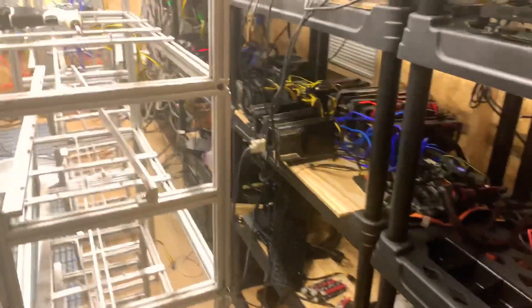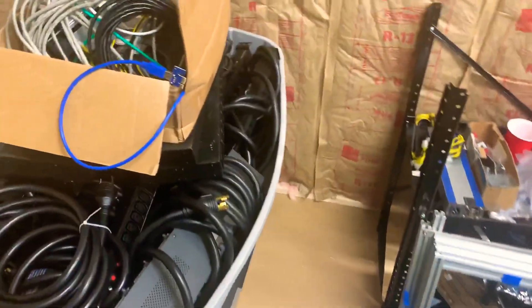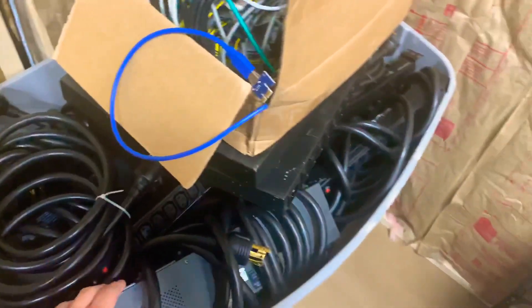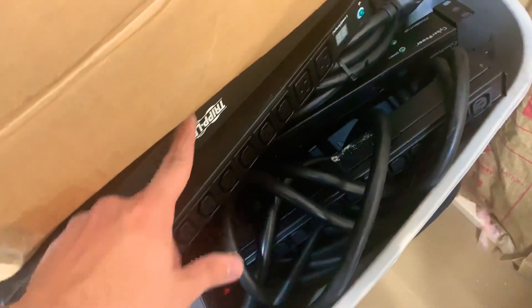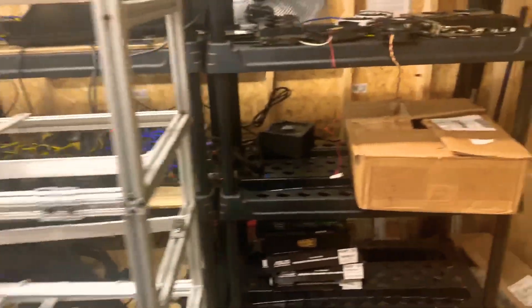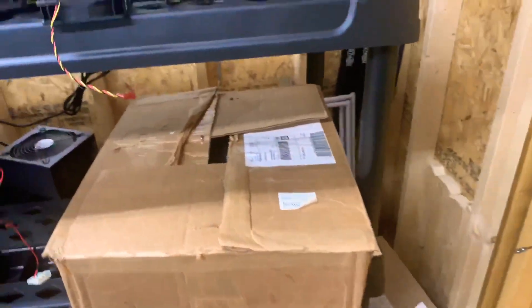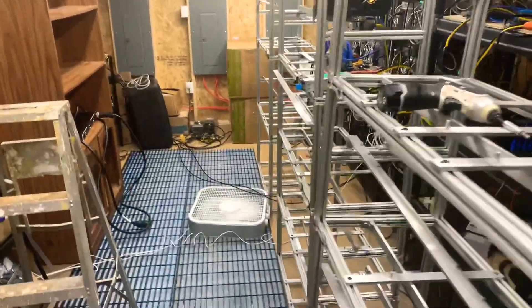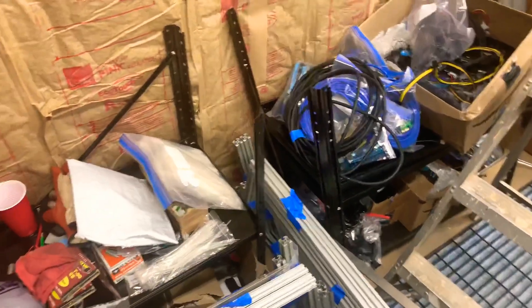Definitely check Facebook Marketplace and similar sites, because you can find some super good deals. If you bought all this stuff new on Amazon you're looking at at least ten grand — these frames go for $125 each, I have to inventory everything. I have some basic PDUs, some CyberPower units, some with meters on them. Those cords go for over a dollar or two a piece, but I don't really plan on selling those — I'm sure I'll need them later on. Definitely watch the crypto mining marketplace if you want to expand, because people will sell stuff at pretty cheap prices.